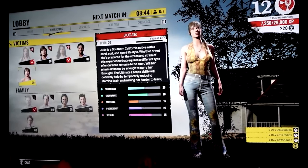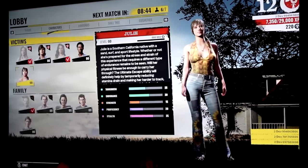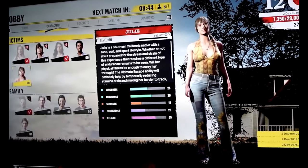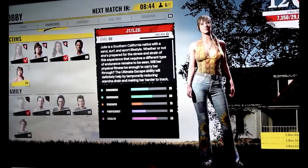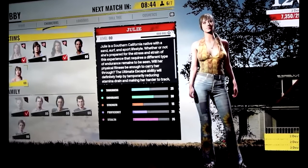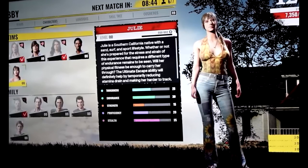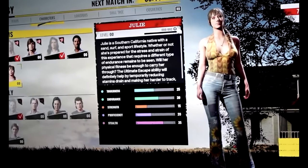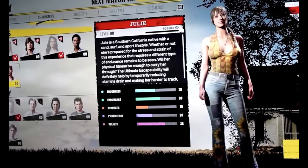The attributes from top to bottom are toughness, endurance, strength, proficiency, and stealth. All victims share these same attributes, but each victim excels in a certain one. For example, Julie is the best victim for stealth with 35 points, but her strength is very low at 15 points. Another victim will excel in strength but lack stealth — each victim will have different point distributions across attributes, and the same goes for family members.